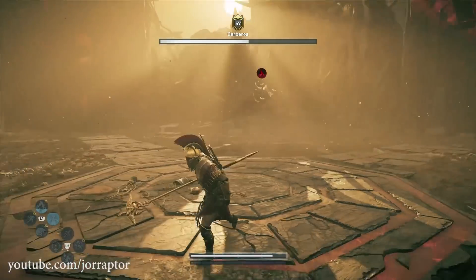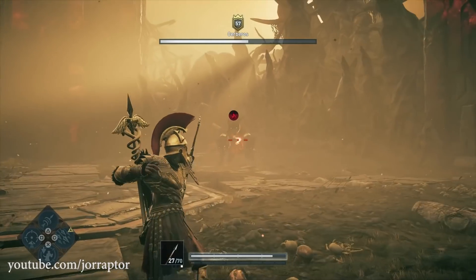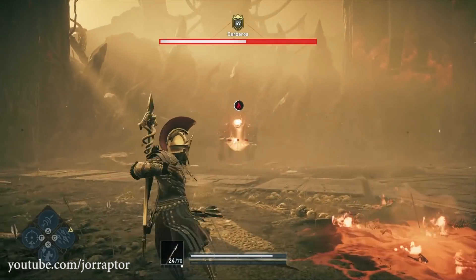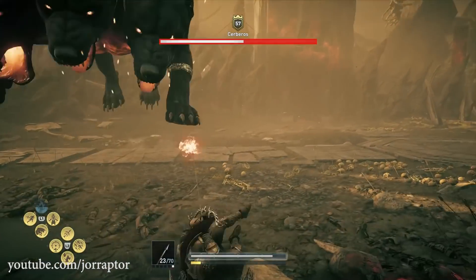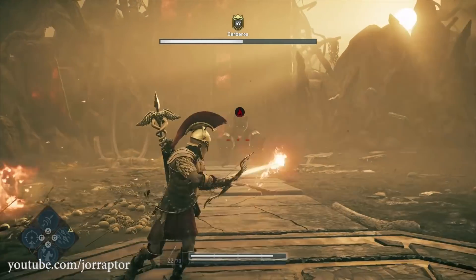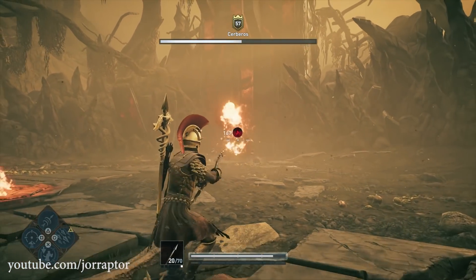The overpower ability from the spear is the way to go because the sword, heavy weapons, and daggers don't really do a lot of damage, just like with the other mythical creatures. That's why I always think a spear or a staff is the right choice. I need to build my adrenaline back up to use the overpower ability again.